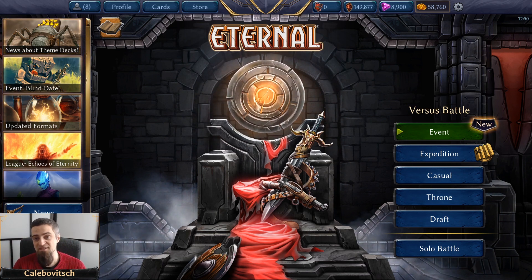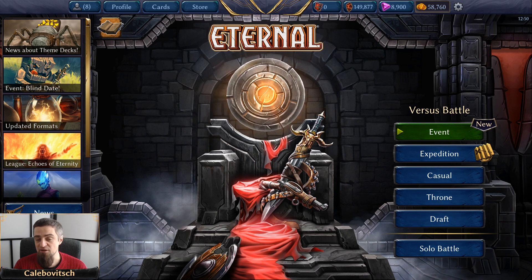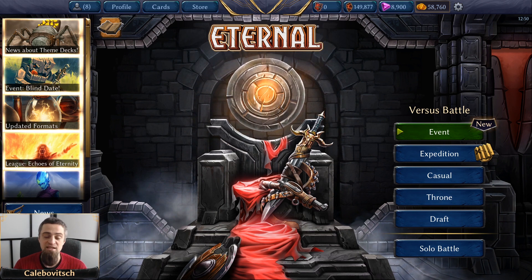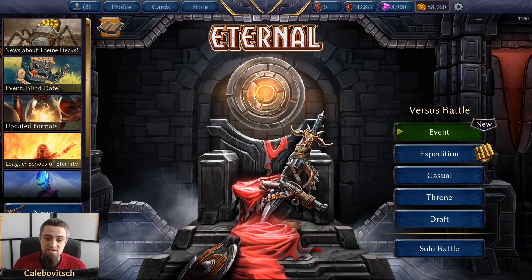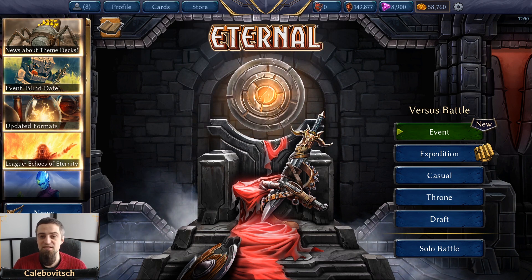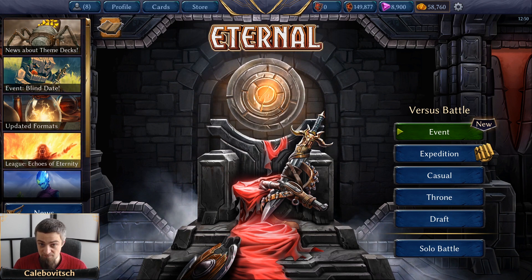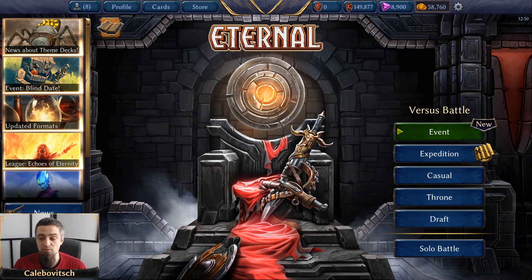Several weeks ago before the release of the set I was tinkering around with a Fire, Time, Shadow Sacrifice deck based around the Sacrifice mechanic and the three-color sight Profane Nexus. It turns out this color combination is called Destruction and we have received a ton of cards for that combination.